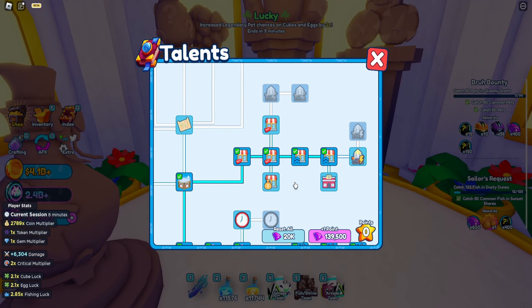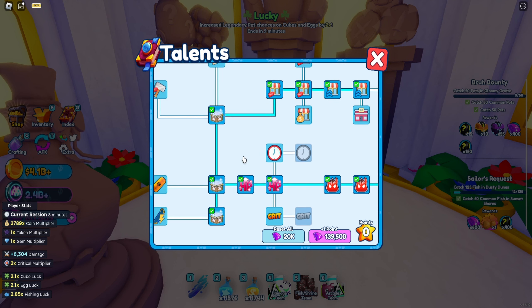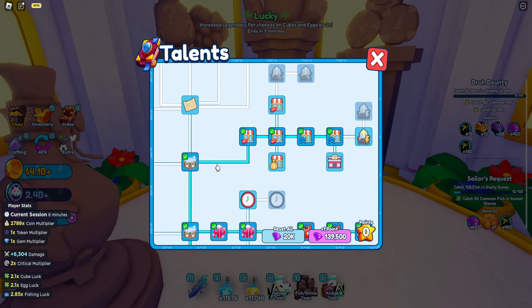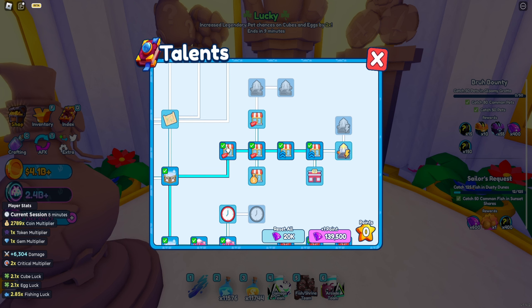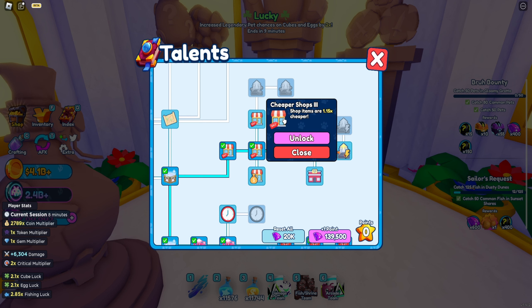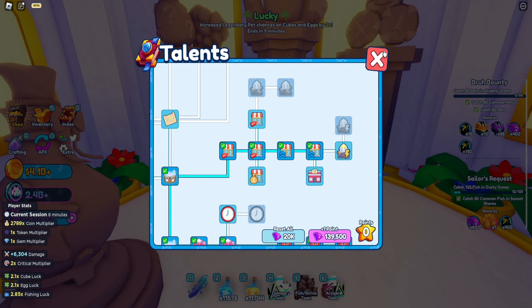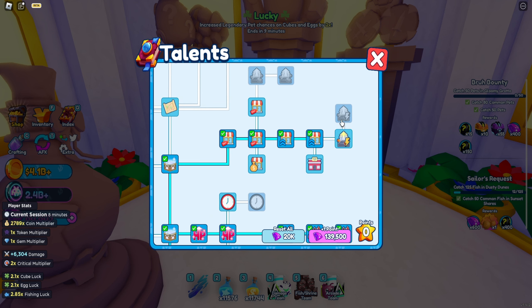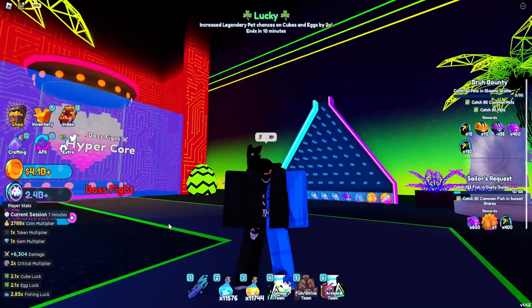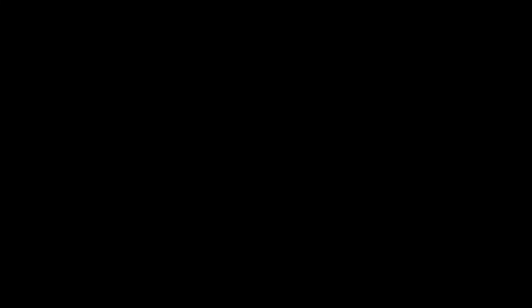If you go into the talent tree area, you spawn right here if you don't have any gems — you probably won't be able to do this. But if you grind a lot of gems, you go up three times then over to the side to collect every single shop item upgrade. If you use eight prismatic sundaes normally, with the perk it will probably be seven or six, which is going to be a double deal giving you more prismatic eggs. I hope you enjoyed it — I'll see you in the next one. Peace out.